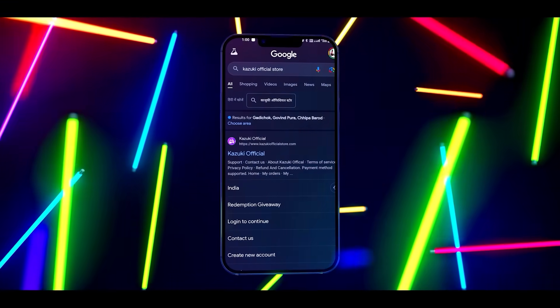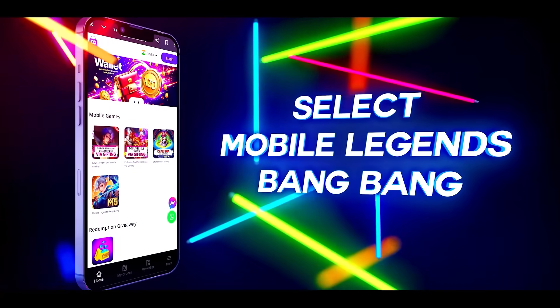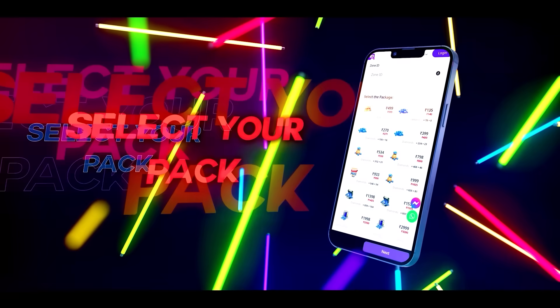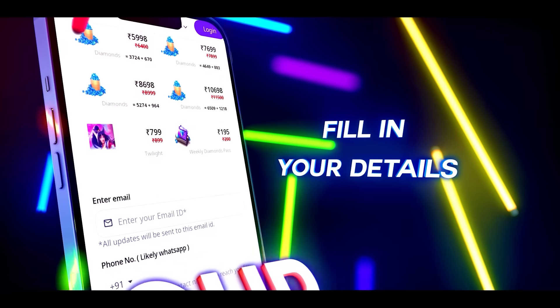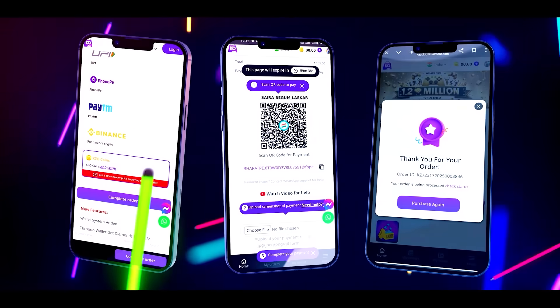Just visit Kazuki official store for safe and secure diamonds. Select Mobile Legends Bang Bang, fill your ID and server ID. Select your preferable pack, fill in your contact details, upload the screenshot and you are good to go.